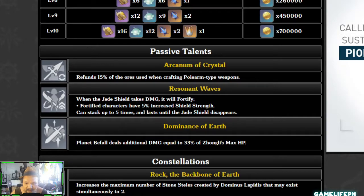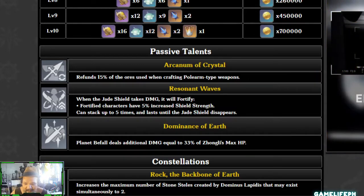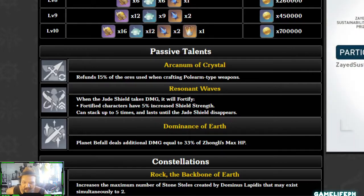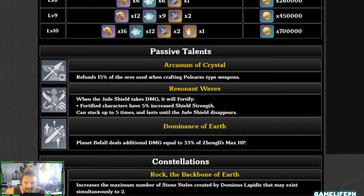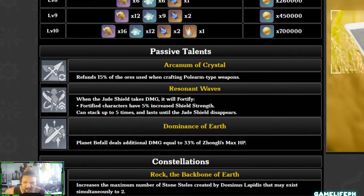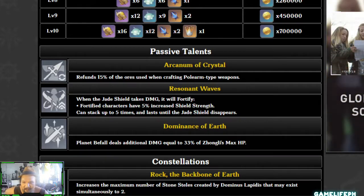C4 increases Planet Befall's AoE by 20% and extends the petrification duration by 2 seconds — so at level 80 you'll have about 5.2 seconds of petrification, which is long enough to deal massive Geo and physical damage. C5 further powers up Planet Befall by +3 levels. C6 is wild: when the Jade Shield takes damage, 40% of that damage is converted as HP to the current character, though a single instance of regeneration cannot exceed 8% of a character's max HP.